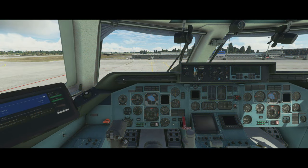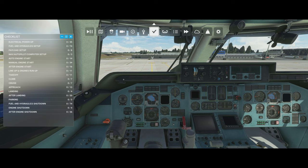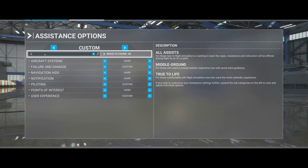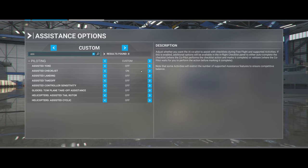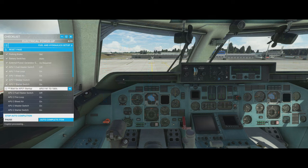Here we are on stand 101 in Leipzig — I selected that stand on the world map. We're going to be using the in-sim checklist. To access it, simply move your mouse to the top and select checklists. I definitely recommend making sure you have the autocomplete page function enabled — this is inside your assistance options settings. We click autocomplete and we can hear things happening. You might notice a bit of slowdown while this happens because it's doing a lot of different items.